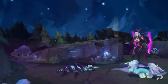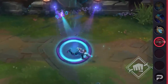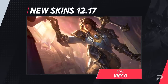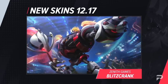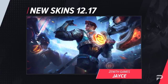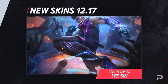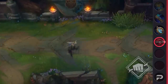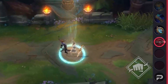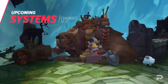Before we get into the actual balance changes, let's look at one thing that everybody can agree Riot does well: the skins. This patch is introducing the Zenith Games skin line. The champions getting skins are Blitzcrank, Leeson, and Jace. Unfortunately, while all the skins look pretty good, those last two champions are in a pretty awful spot right now. Viego is also getting a skin — the simply named King Viego — giving us a look at Viego before he was such a bad guy.